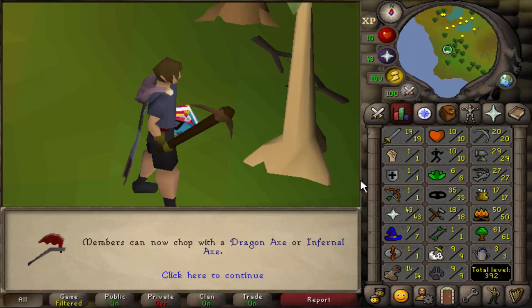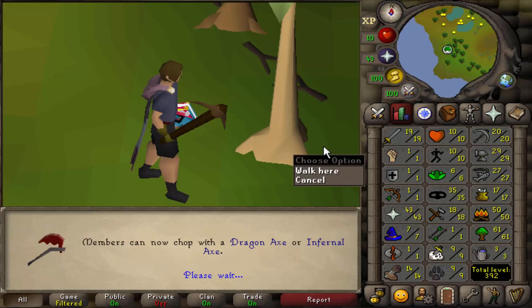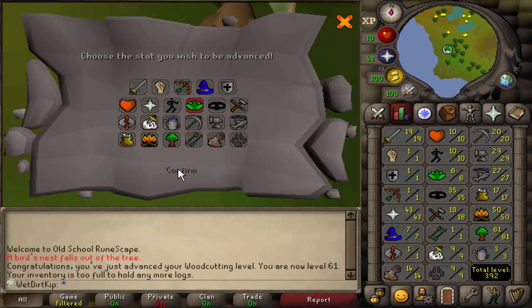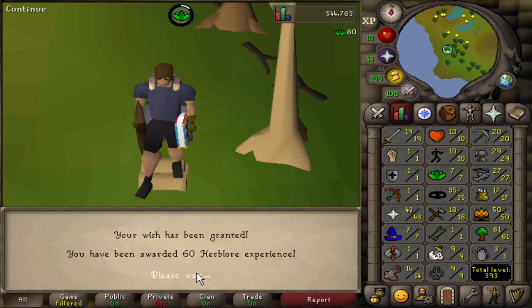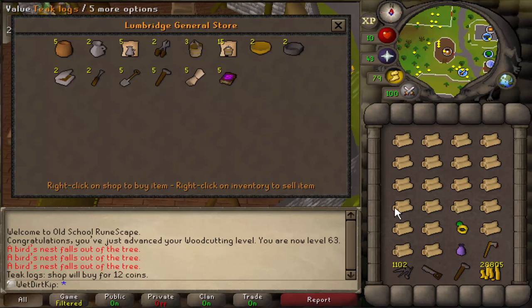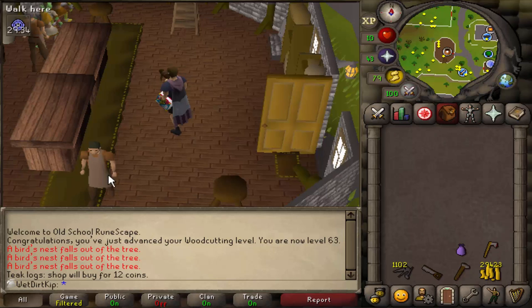I went to do some AFK Woodcutting at the good old teak tree and we just got 61 Woodcutting, which means we can now use a dragon axe. We also got a genie lamp which will give us level 7 Herblore. Just left the teak tree spot and I'm curious — will these teak logs sell to the general store for anything? They do! Maybe every time I leave the teak tree spot I'll just bring an inventory of logs and sell them, because why not.